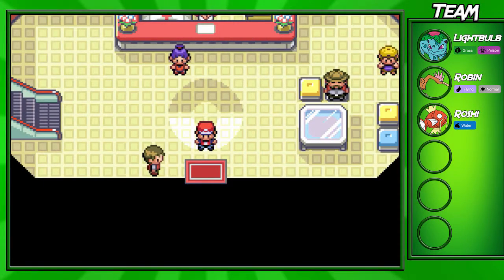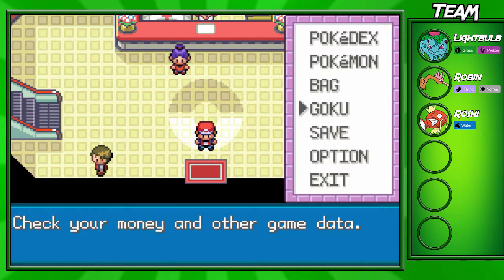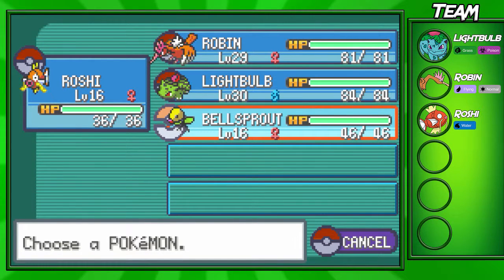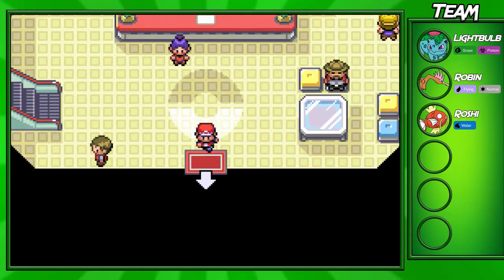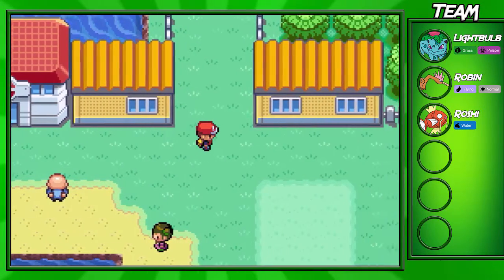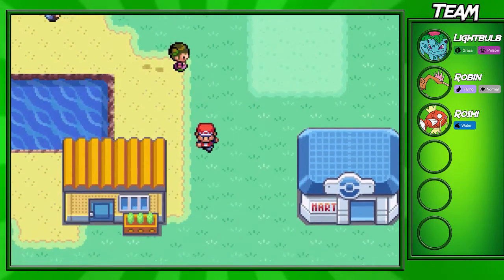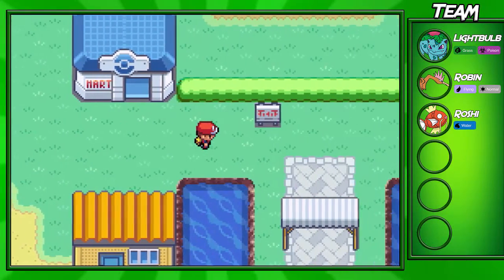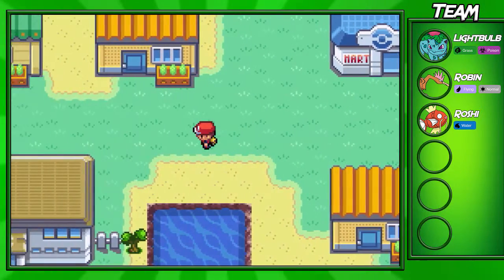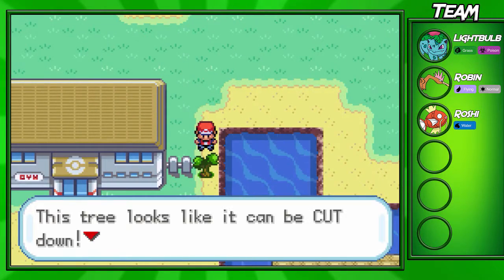Hey guys, Goksum for the win here, welcome back to another Leaf Green walkthrough episode. In this part I'll be taking on the Vermillion City gym and gym leader Lieutenant Surge. Before you do that, make sure you have a Pokemon with Cut on your team. I caught a Bellsprout on the route above Vermillion City. If you don't have Cut, watch my last part or go to the SS Anne and look for the captain — he'll give you the HM for Cut.